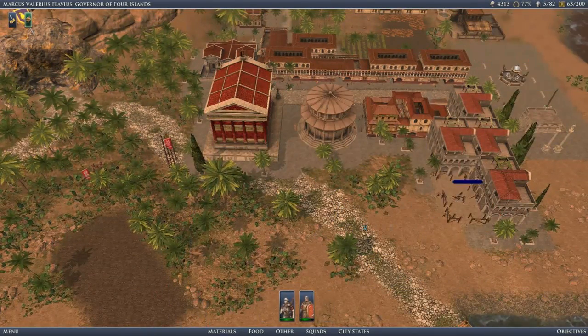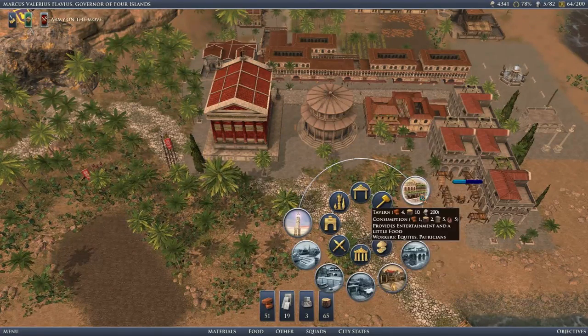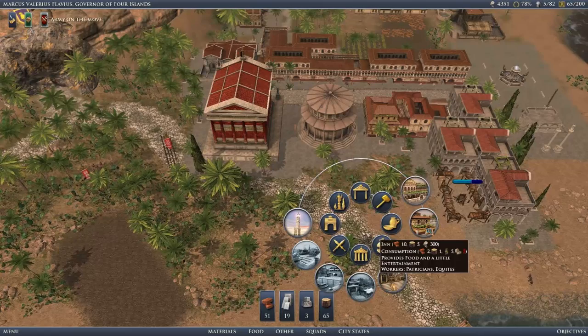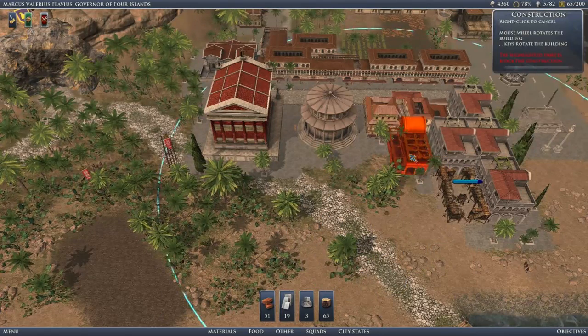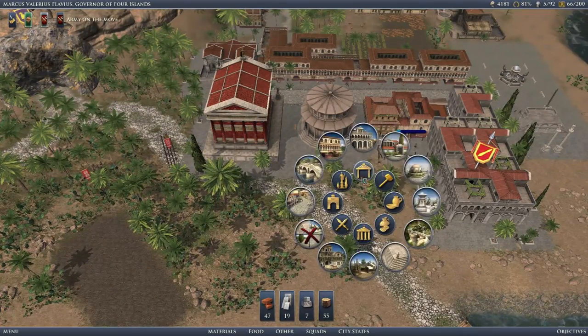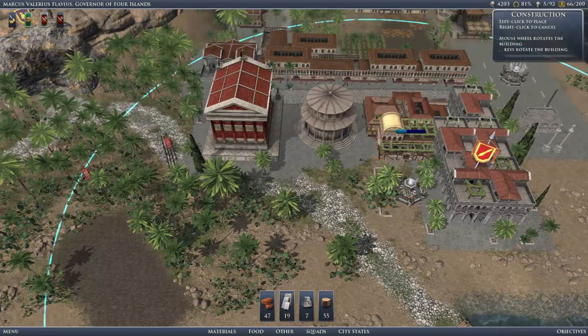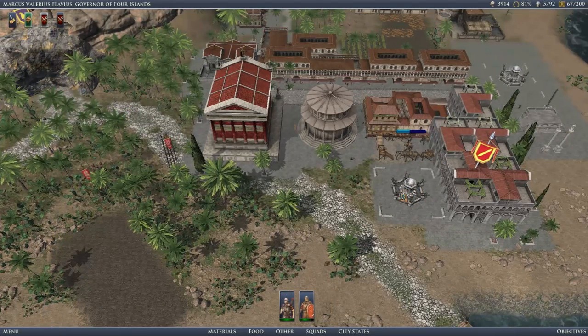First, I would like to build a tavern. There we go. Army on the move, you say? That's okay — we will deal with it in a moment.